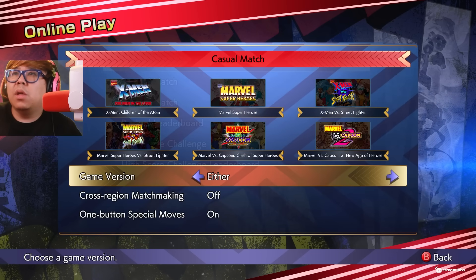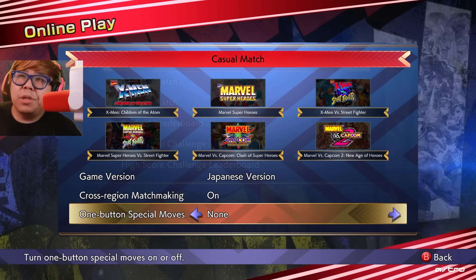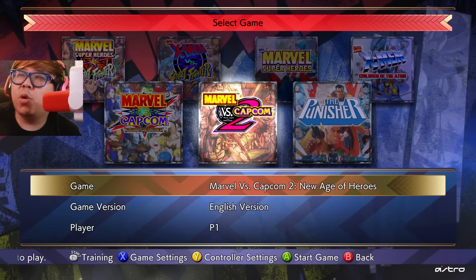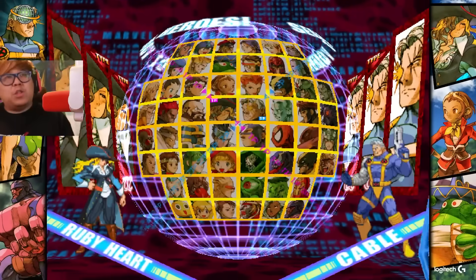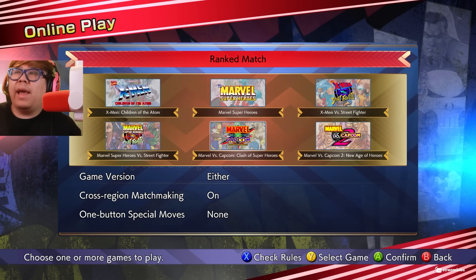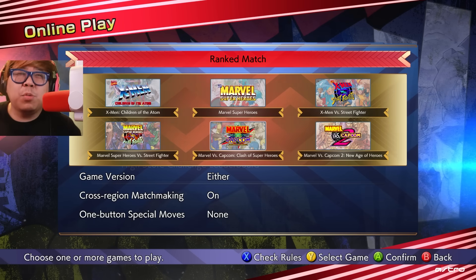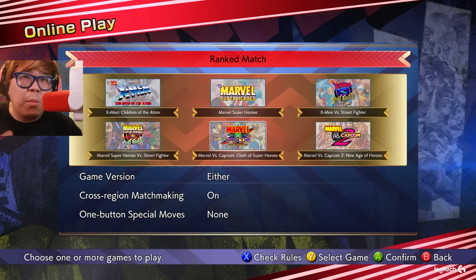I could see this is pretty cool. Look - game version, cross region. Surprisingly they don't have Punisher on here, I guess maybe Punisher is a different type. In-game standby - so if I do that it'll let me go to training mode and wait for my match to happen. This is me selecting games and it'll just give me any match. I'm down to play any match - that's sick. They used to do that for the Street Fighter collection with games like ST, Alpha 3, Hyper Fighting, and Third Strike.